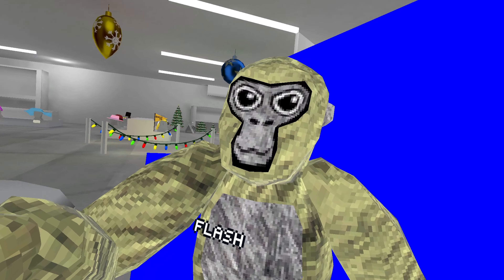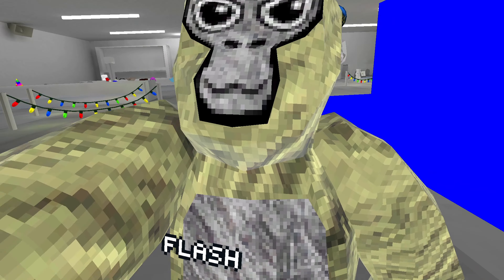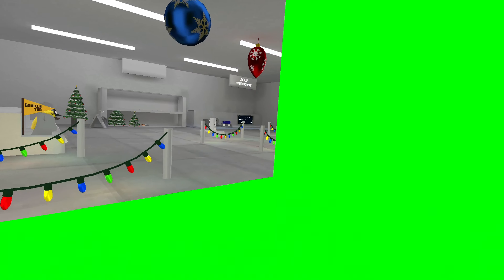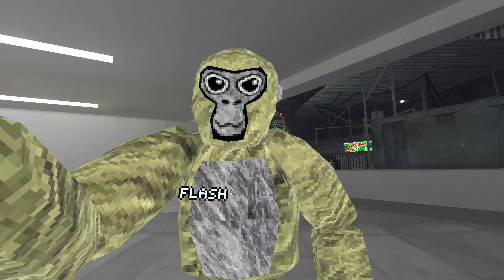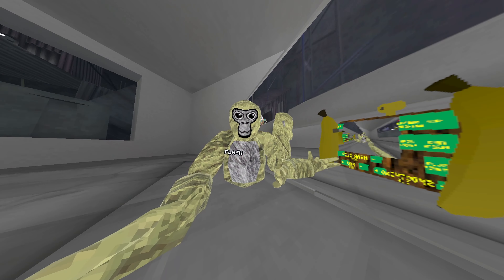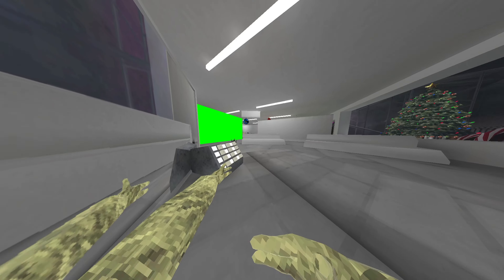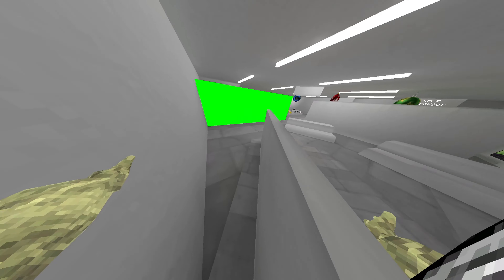It has a green screen setting — my green screen's blue at the moment. You can change the green screen colors: if I click it, this turns green, or if I click this one it turns red. I'm going to keep it on green because it looks the best. It also has FOV which zooms it out if you have it on high, so it can make you look like you're in a montage.